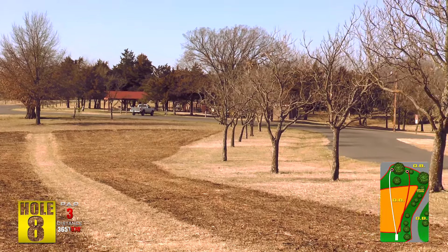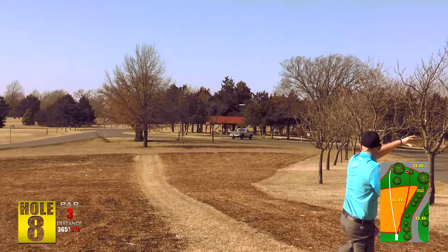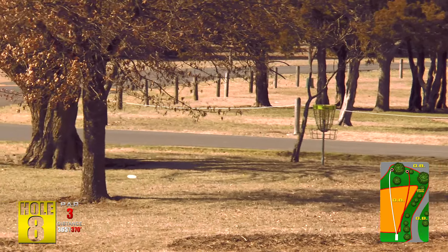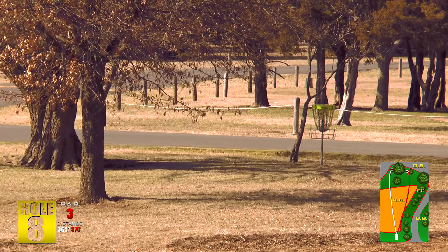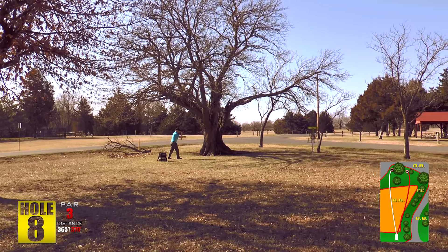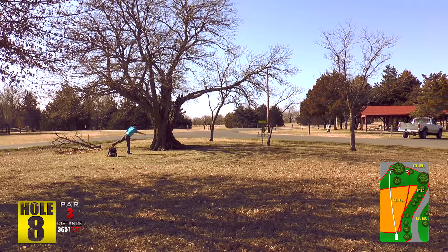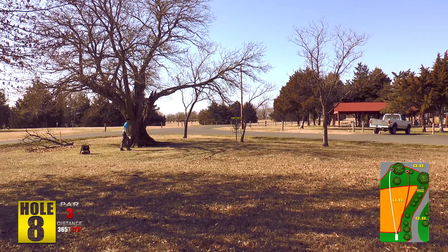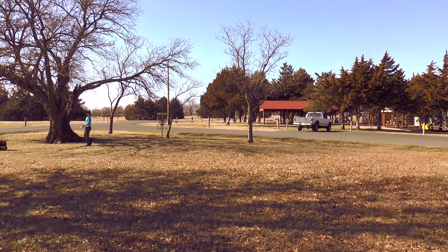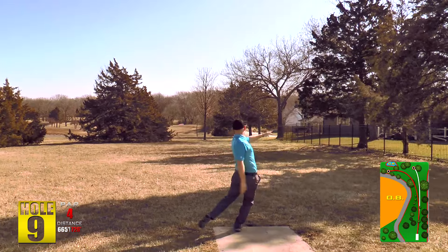Hole number eight is probably one of my favorite holes — 370 feet downhill. All the dirt you see will be tall grass and is OB. The trouble on this hole is long and left where there's a road. I'm throwing a mid-range, my Truth. If there's not a lot of wind — this day we had some tailwind so I felt really confident throwing the mid-range down the hill. The only real trouble is the road; the tall grass shouldn't come into play for most players.